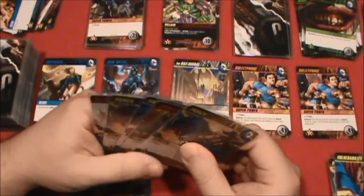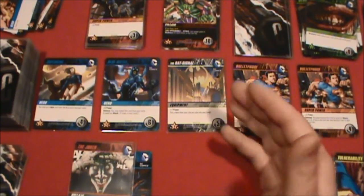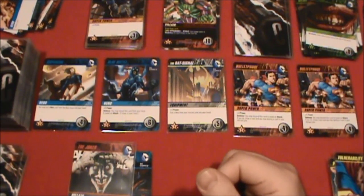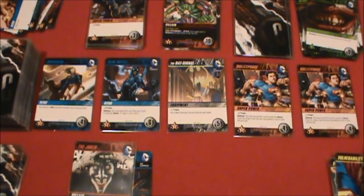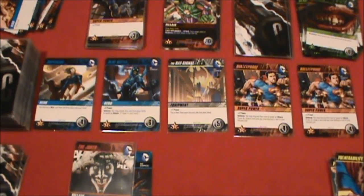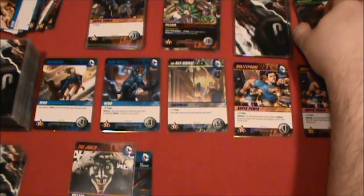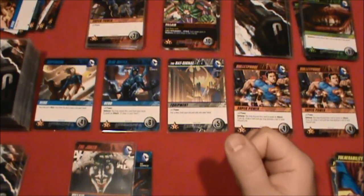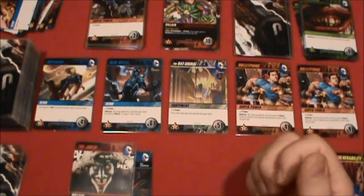One little tweak to my variant: when you would gain a weakness, since I'm using the weakness cards as a timer, I'm going to be using these extra vulnerability cards instead. I'm not really going to worry about the scoring — a weakness card gives you minus one victory point at the end — but in my variant I just want to focus on whether I win or lose. I'm either going to win it or I'm going to lose it.